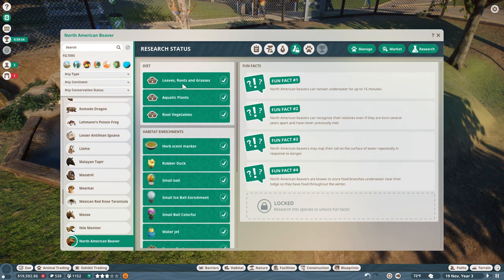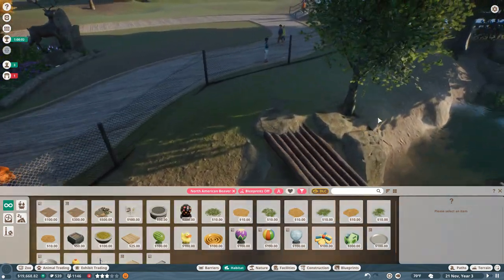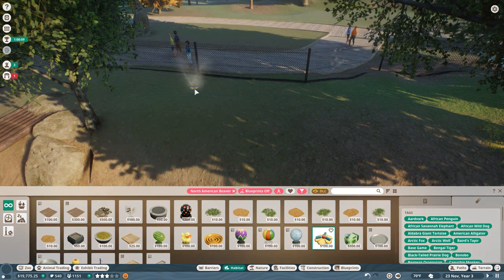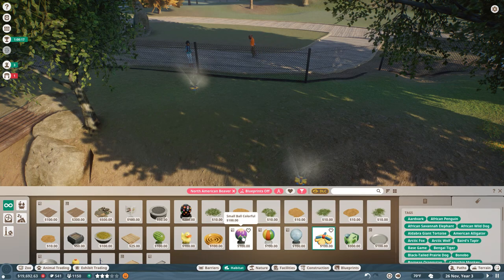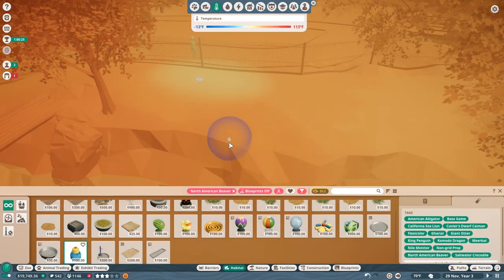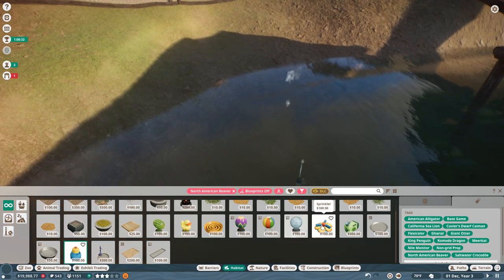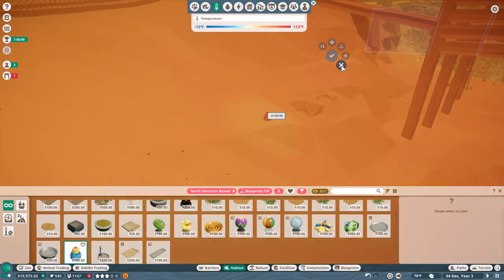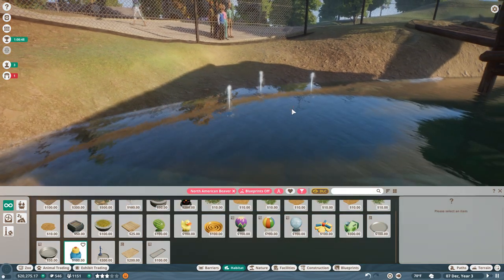We can improve their diet to include aquatic plants and root vegetables. They need more toys — I can put down some of the smaller toys so they'll come out and play. There's a sprinkler — I really want to put a little sprinkler down so some guests get splashed, because that would be so freaking cute. There's a melon feeder; I want to watch beavers play with a big melon. There's also a toy ball, some scent markers, and water jet enrichment. We'll put some water jet enrichments along here so people can see this spot splashing.